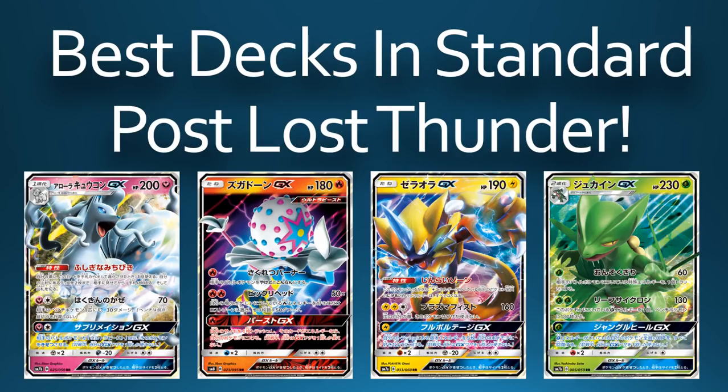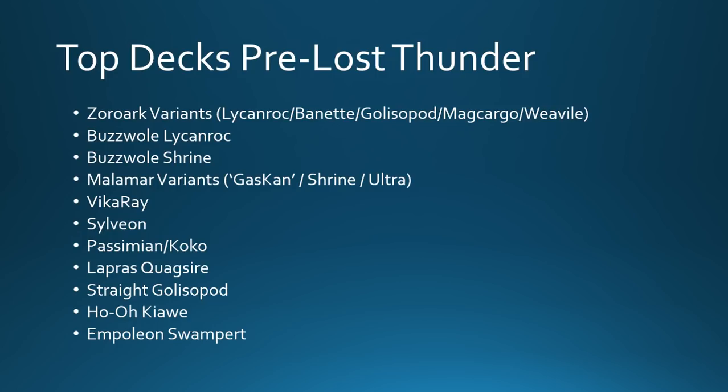Let's kick off with the best decks in the format pre Lost Thunder. I've grouped all Zoroark variants together — most notably Lycanroc has been the main partner with Zoroark recently. There has been a smattering of placements for other decks like Bonnet, Gliscor, Magcargo, and Weavile. Then we have Buzzwole Lycanroc, which definitely did well in the most recent tournaments — a classic combination carried over from pre-Worlds. Buzzwole Shrine alongside Weavile and Garbodor has also been a dominant force in the meta.